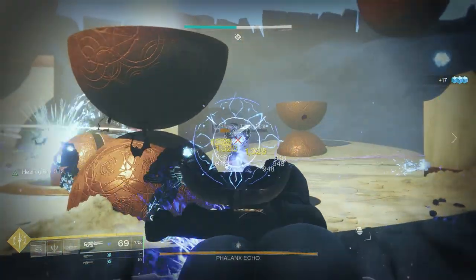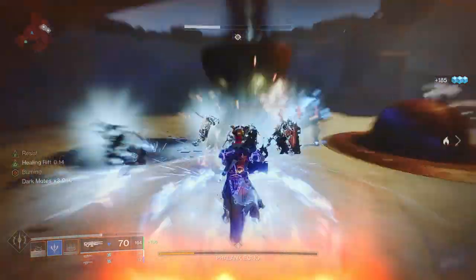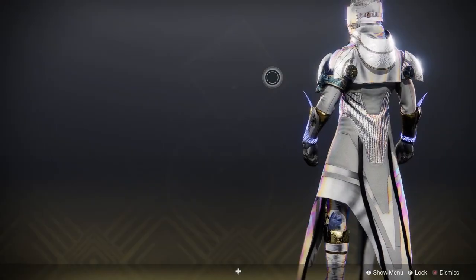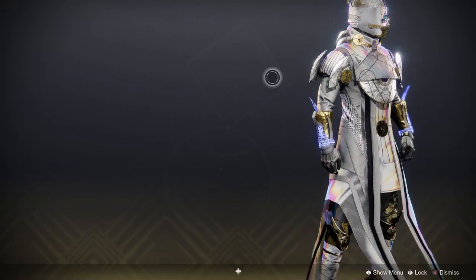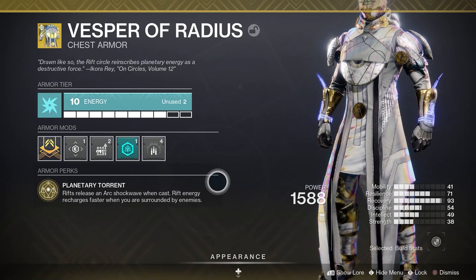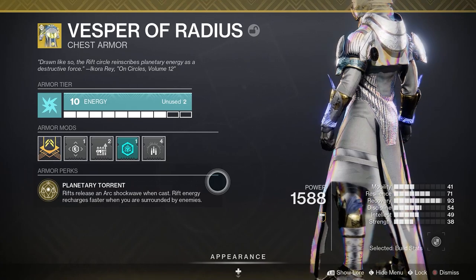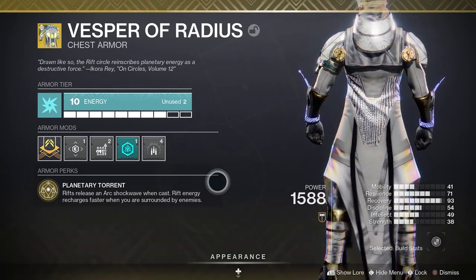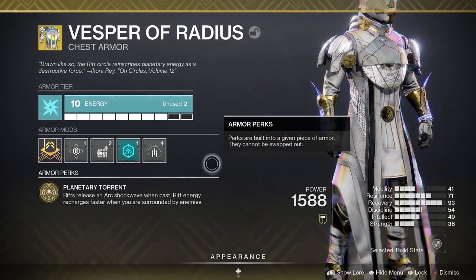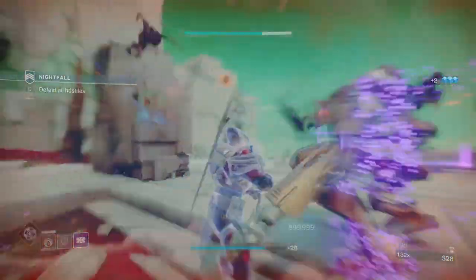Vesper Radius was released during the Curse of Osiris expansion of Destiny 2 and it hasn't really found a place in build making, especially with our light subclasses. But with stasis it's a different story. It's a bit of a reckless exotic, but it's a really fun one. Planetary Torrent is the exotic armor perk - your rifts release an arc shockwave when cast. The shockwave is very similar to the Severance Enclosure shockwave for the titan exotic. It does not jolt or cause any chain lightning, it simply pushes enemies away from you.